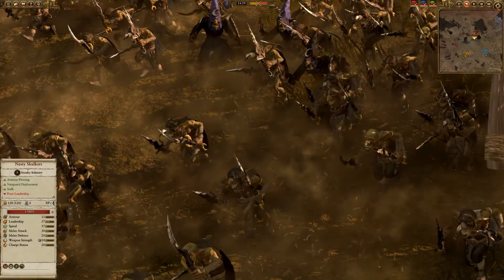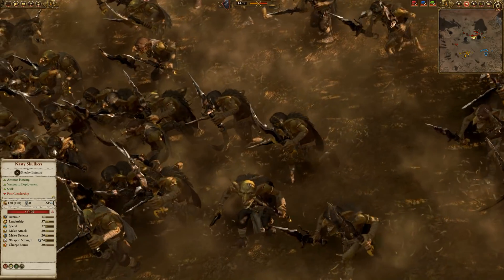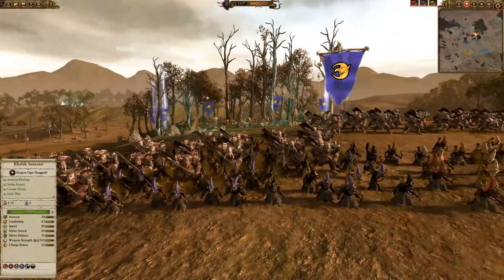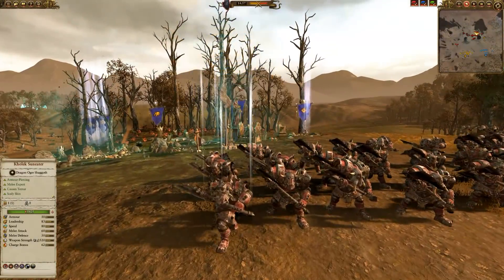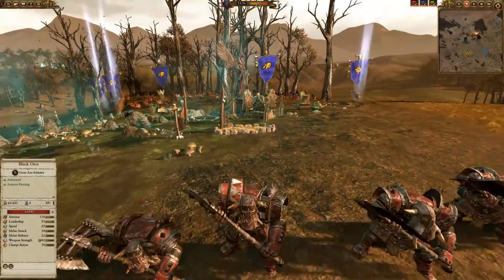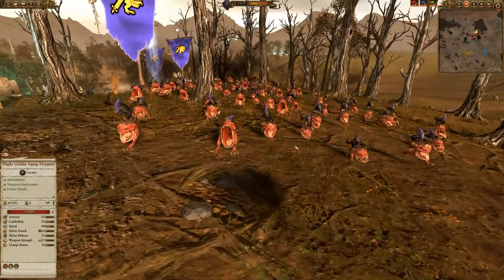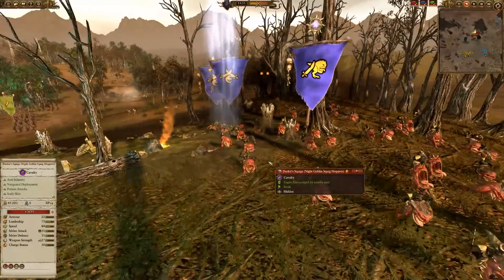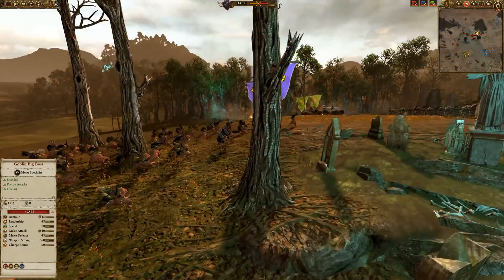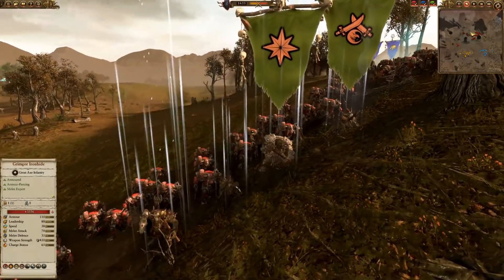He's also got three units of Goblin Archers with poison for ranged capability, a Goblin Shaman hiding behind the Black Orcs, and his general is a Night Goblin Warboss riding a Squig - so actually pretty dangerous. He's supported by some Squig Hoppers and two Goblin Big Bosses - a little goon squad to watch out for. That gives the Crooked Moon four characters overall.